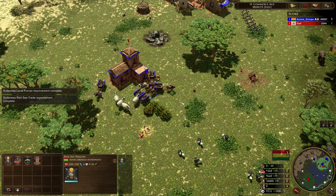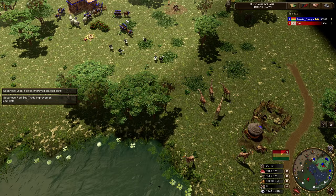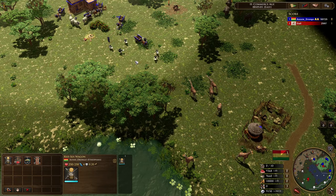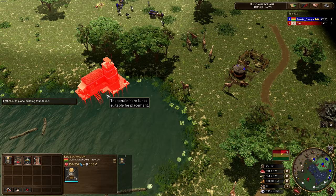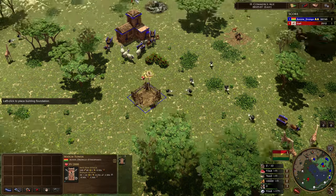So the Red Sea wagons have come in. You can build a trading post if you want, or you can build a livestock market, or you can build a port — which is the dock — or you can build a tower. It's up to you what you'd like to build.